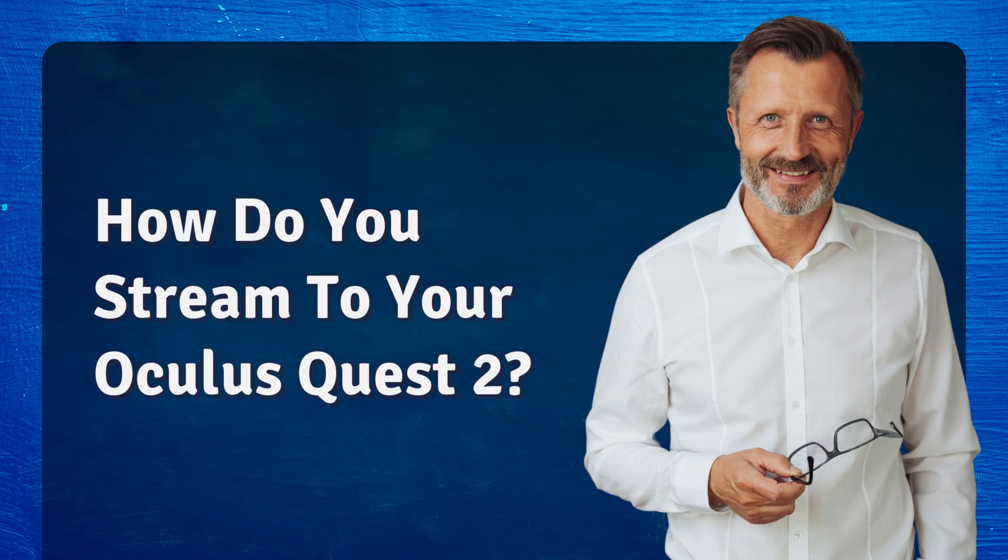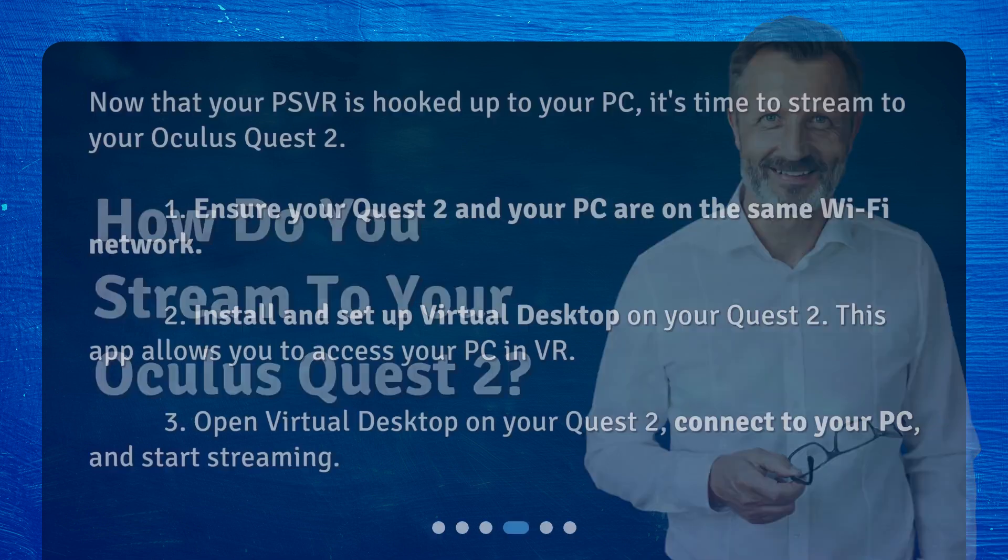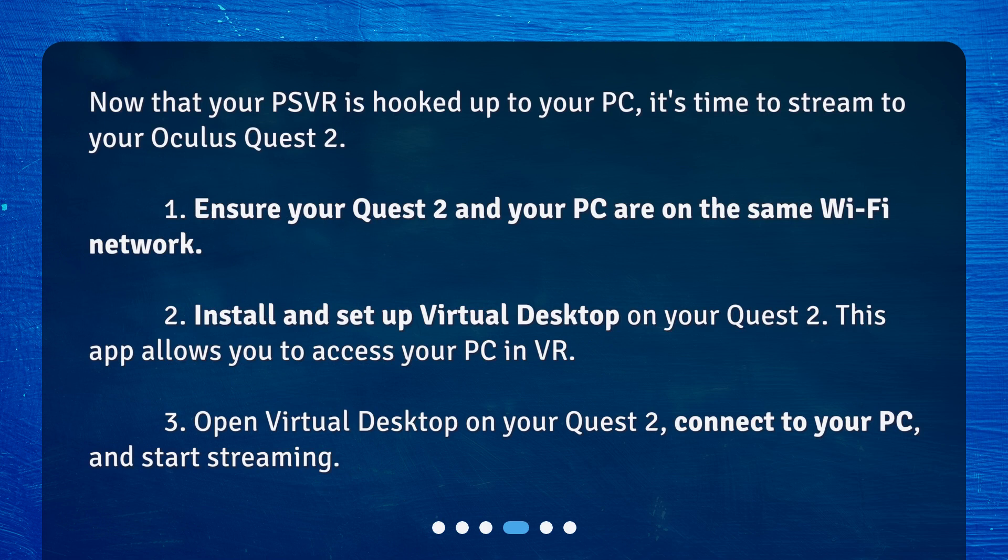How do you stream to your Oculus Quest 2? Now that your PSVR is hooked up to your PC, it's time to stream to your Oculus Quest 2. 1. Ensure your Quest 2 and your PC are on the same Wi-Fi network. 2. Install and set up Virtual Desktop on your Quest 2 — this app allows you to access your PC in VR. 3. Open Virtual Desktop on your Quest 2, connect to your PC, and start streaming.